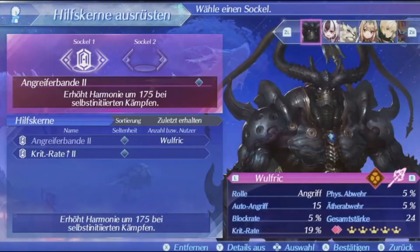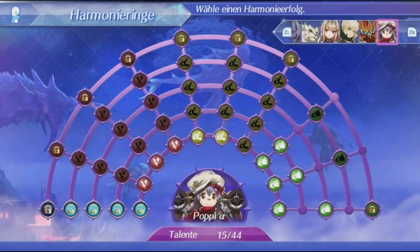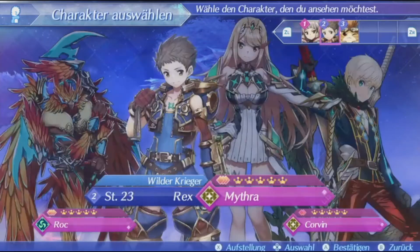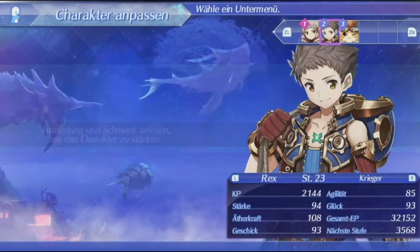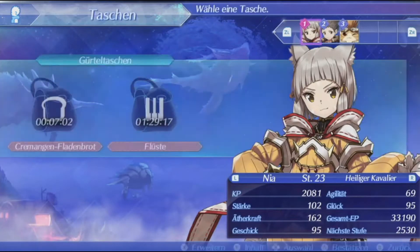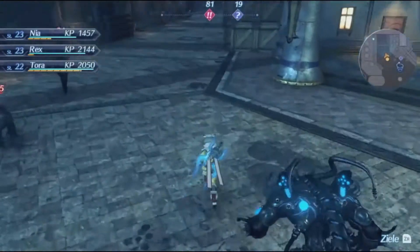In the Any% speedrun of Xenoblade Chronicles 2, runners make use of one particular blade to plow through the entire game. The blade in question is Cross Set. As opposed to most other blades which have to be obtained via the gacha system, Cross Set is accessible very early on in the game as a guaranteed DLC blade.